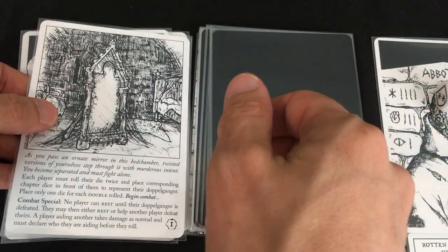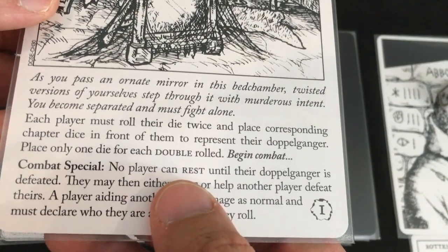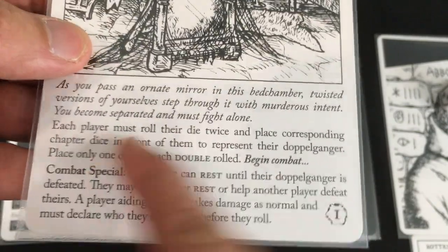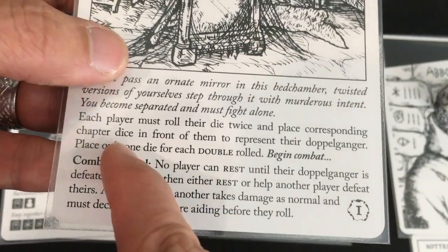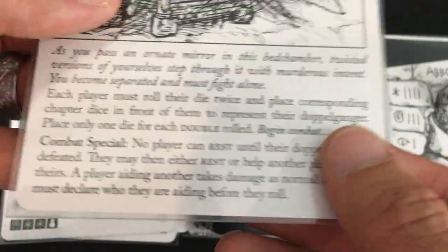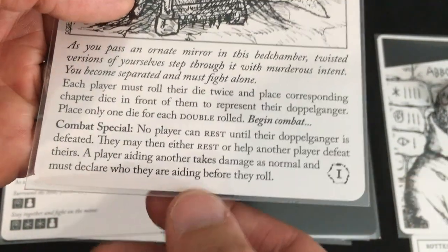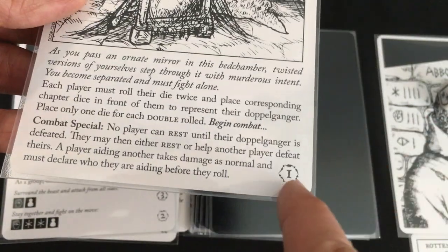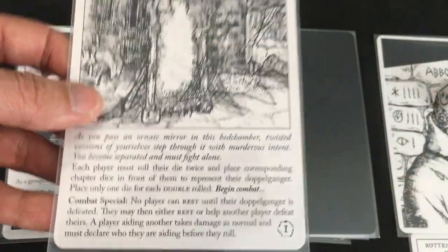Twisted versions of yourselves step through an ornate mirror with murderous intent — you become separated and must fight alone! Each player rolls their die twice and places corresponding chapter dice in front of them to represent their doppelganger. Combat special: no player can rest until their doppelganger is defeated. They take one damage every turn until they win, then can rest or help the other player.